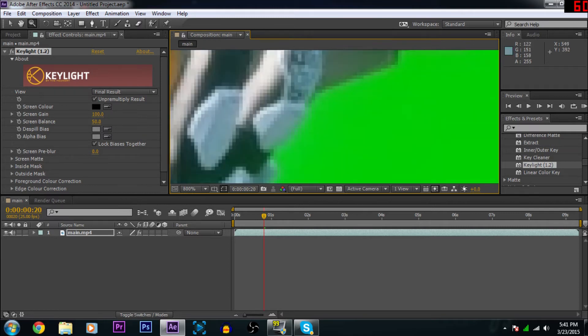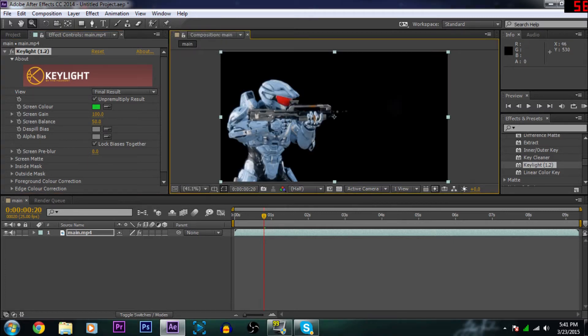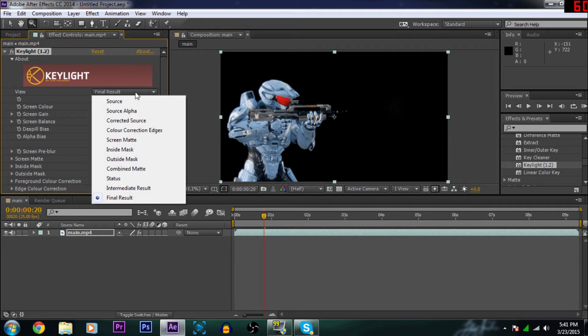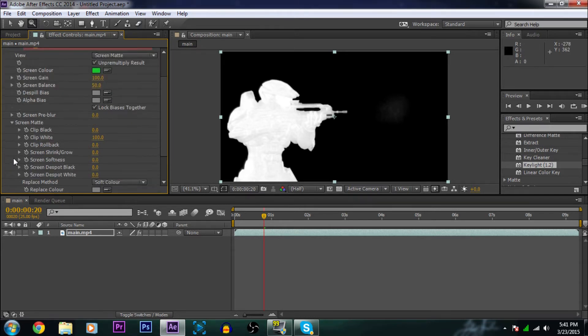Grab the magnifying glass, zoom in real close, then grab the dropper and get it as close as you can to the green. Go back to Fit. Then change the view to Screen Matte — you can see it's transparent. Go down to Screen Matte, change the white value to 75. He's still got a little shadow at the bottom left, so turn the clip black value to 2 — that makes it nice and crisp.